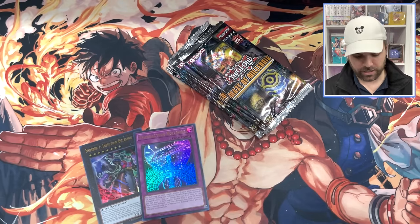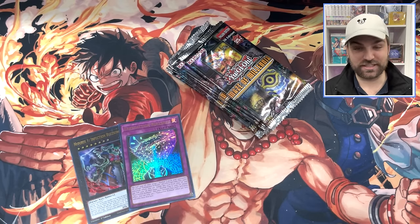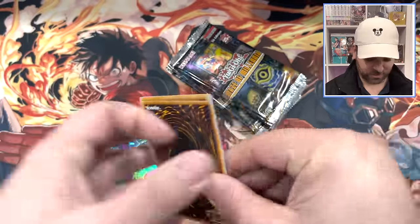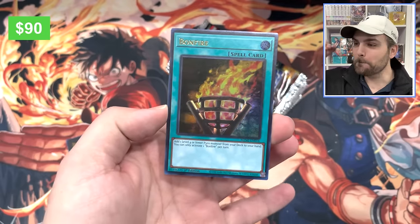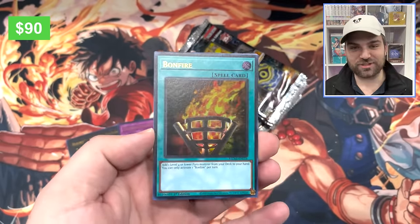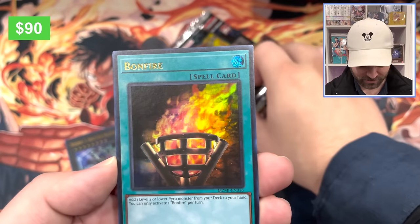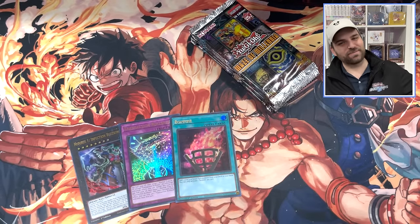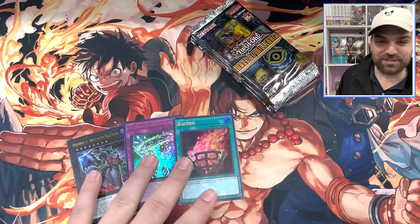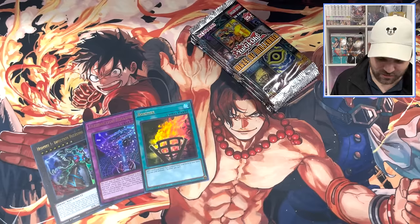Let's see if we can just go nuts — Bonfire! Boom! This box is worth so much. The fact that we talked about it and pulled it is crazy. It adds a Level 4 or lower Pyro Monster from your deck to your hand, once per turn — reinforcements of the army for Pyro. Oh baby! That was an oh-baby moment. The Yu-Gi-Oh! gods delivered. Can we hit Triple Tactics Thrust in the same box? Can we get a $200 box here, Yu-Gi-Oh! gods? Phoenix Gear Blade and a $10 Buzz King — what is happening?